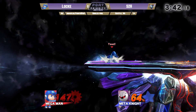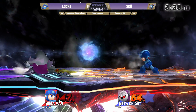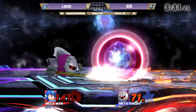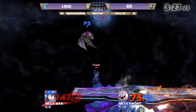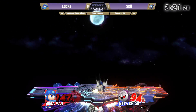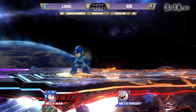Locke looking much more dominant this match. S2H just fishing for that Dimensional Cape hit. Locke definitely has max rage right now — he knows if he gets one read with up tilt, it's over. Locke not quite expecting the Dimensional Cape at that moment, didn't react to it in time, but he still has the advantage. Let's go Locke — decisive game two going to Locke here on FD.